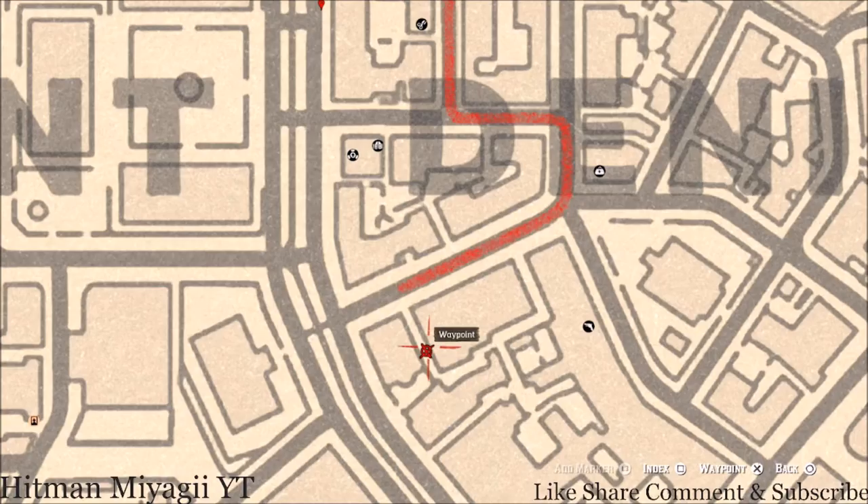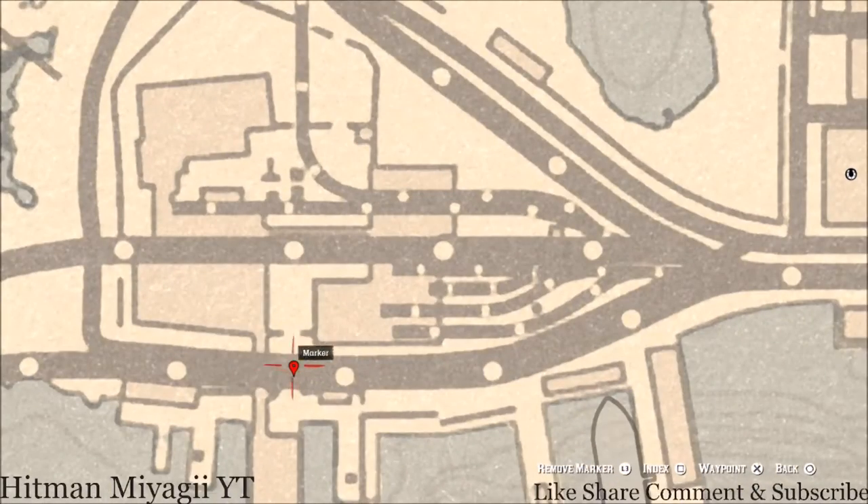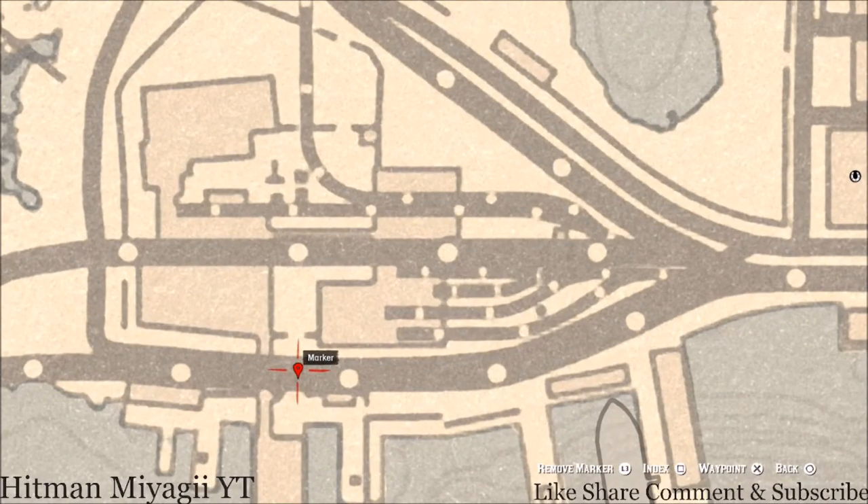Our next marker is an antique alcohol bottle underneath the train tracks right here. To get this antique alcohol bottle, go through the gate right here, hop on top of the platform, go inside the entrance that's about here, and that entrance should lead you down and around to a large crate that sits in the middle of the area. Grab the antique alcohol bottle off of it and go back the other way. This antique alcohol bottle is a Tennessee Whiskey bottle.